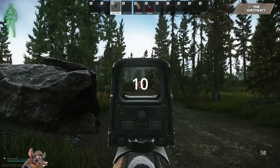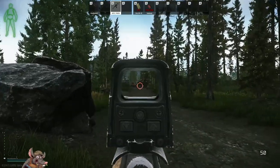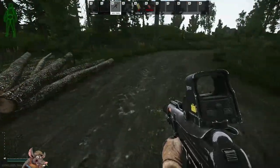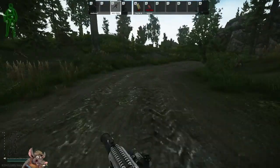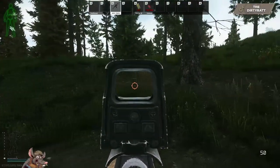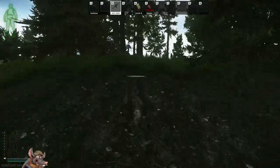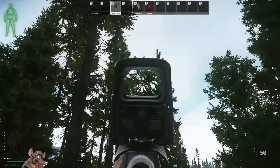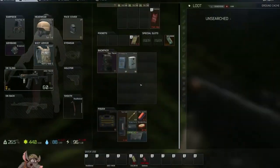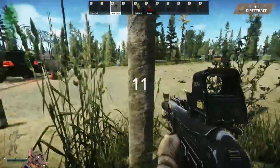Stash number ten: come down the road from the orange terror group truck, go past the tank and this rock, and keep going down the road. Where the road starts to curve a little bit, look left and you'll see two tree stumps. Run up towards the stumps, look for a small skinny tree, and your stash is right there.